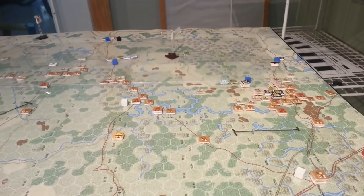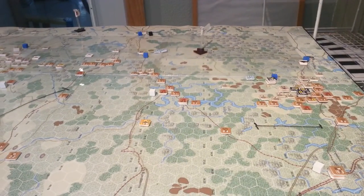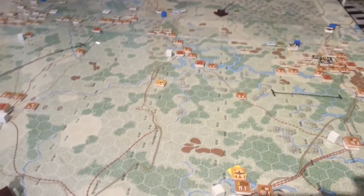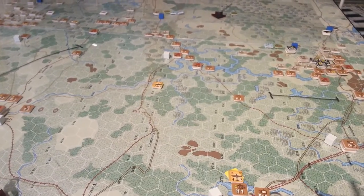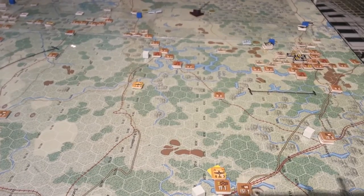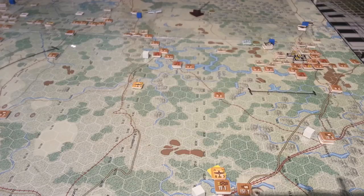What I wanted to do was very carefully show you some of these black lines on the map. These black lines represent areas where I intend to have the Soviets provide the stiffest resistance in the early part of the game.